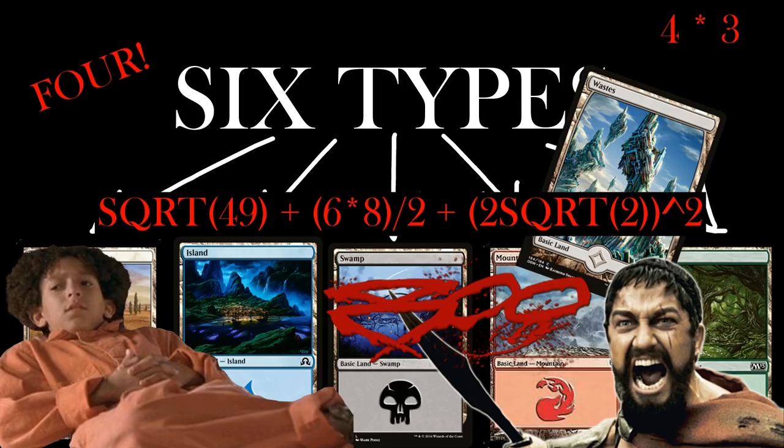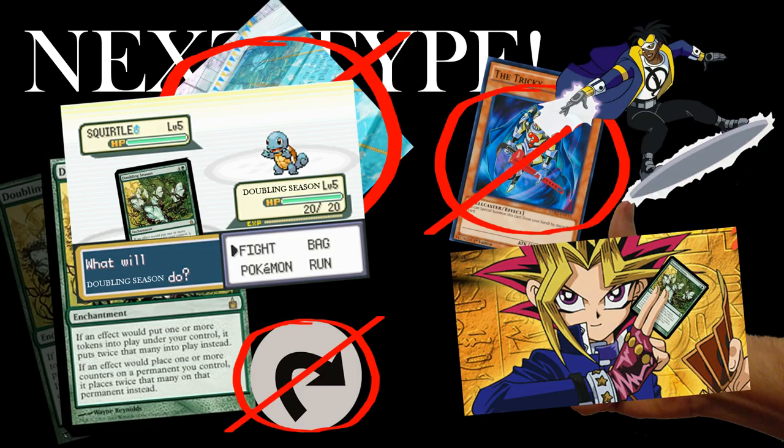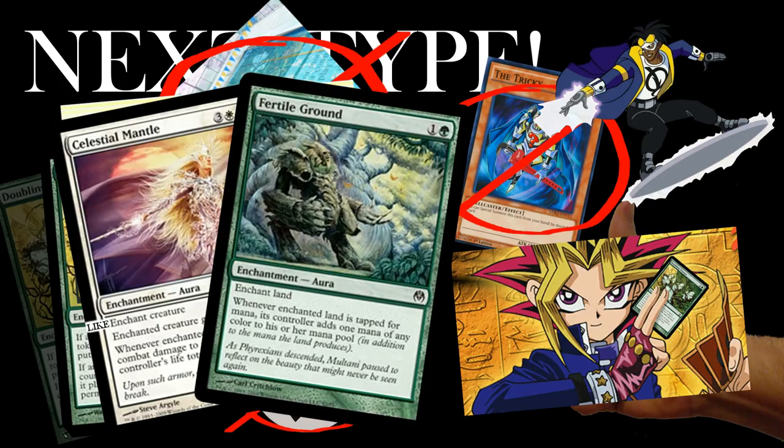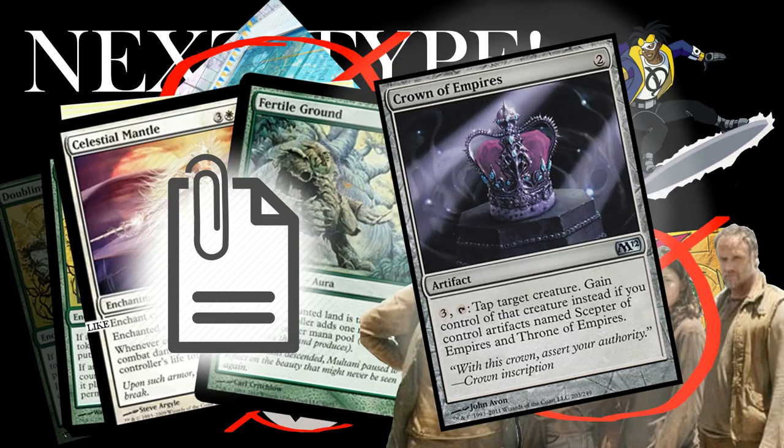Next type: enchantments. Enchantments are the easiest card type to understand. No tricky mechanics, no turning sideways, no enchantment pool. You play them, they get put on the battlefield, and they have some kind of static effect. Sometimes enchantment spells will say 'Enchant Creature' or 'Enchant Land,' in which case the enchantment is attached to the thing it enchants, and the effect only applies to the card it's attached to. Artifacts are a lot like enchantments, except they usually don't require colored mana, and they will sometimes have abilities that require them to tap. Keep in mind, you can only tap any given card once per turn.